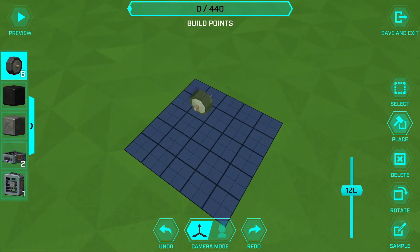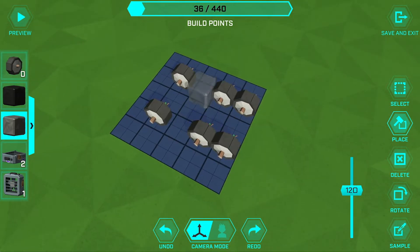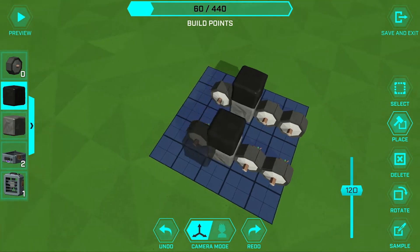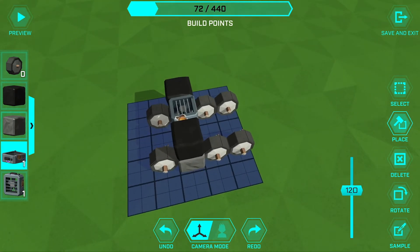First, place six wheels down in a formation just like this, and then two gray blocks will go in between the gaps in the wheels. We're gonna grab the black block and put it on top of the gray ones. And this is where we grab that jump fan and place it right in the center like so.